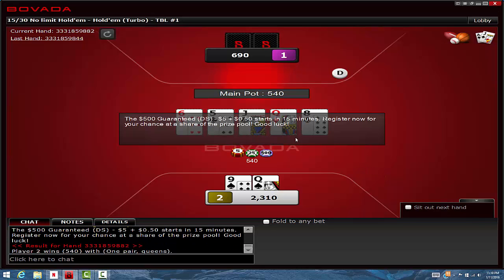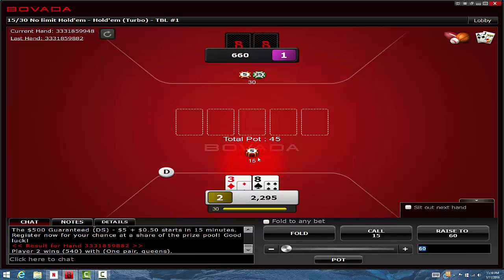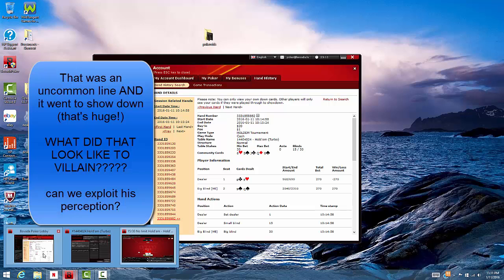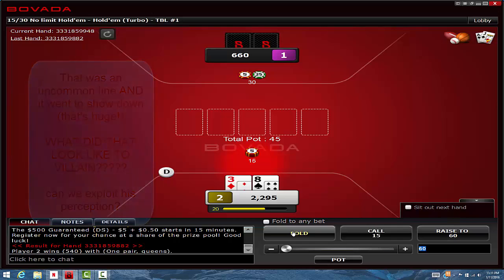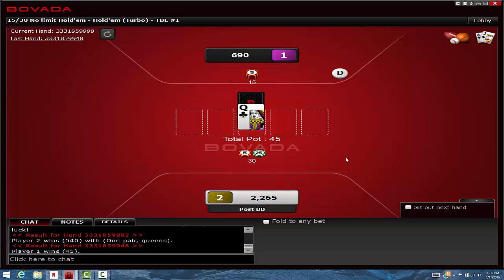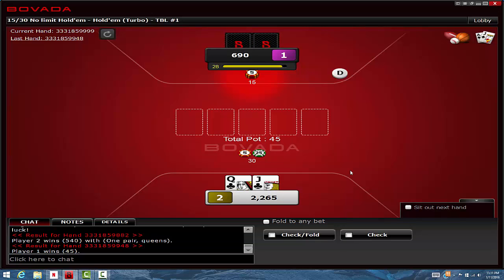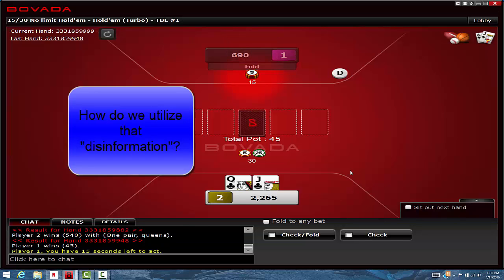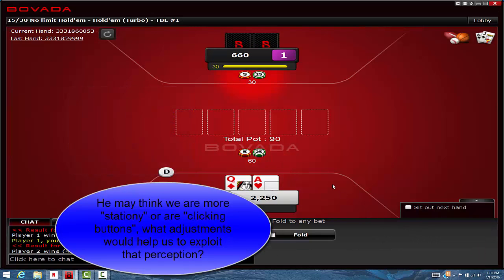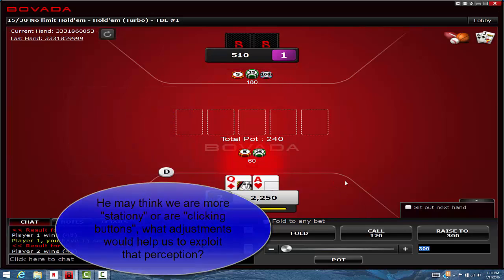I checked-called the flop planning to make a move, and then when the turn came off I just had enough showdown value to check-call. When the river came off it would have made some sense to make a small bet for value, but the standard play is to check and call again on the river — and then he checks back. It's not such a bad thing because it did a good job of spreading disinformation. I'm rarely going to play that hand that way — I'm going to check-fold or check-raise much more often than check-call. The fact that he got to see that hand go to showdown will put different ideas in his brain about how I play, unless he really understands the game.